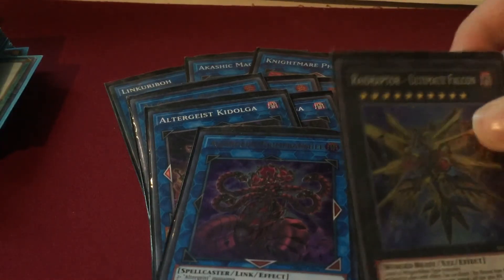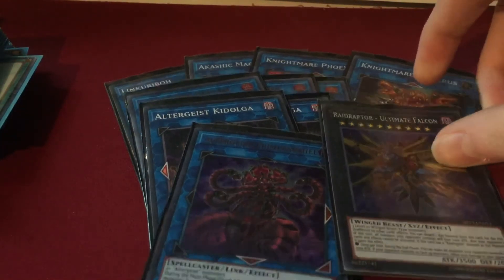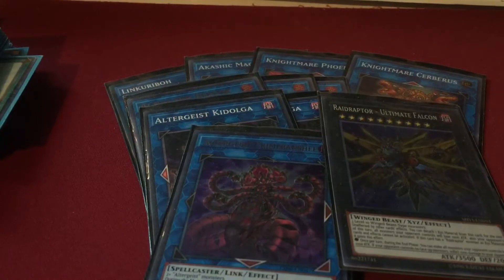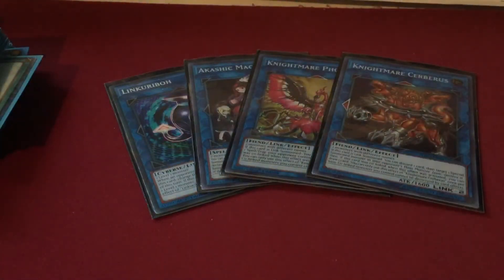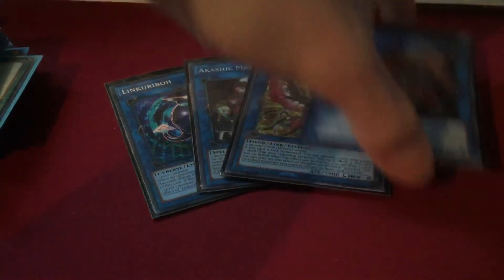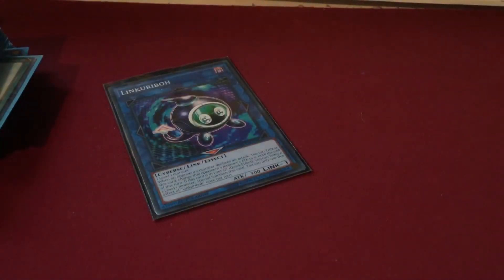Then we have the big chicken — Raidraptor Ultimate Falcon — just for the Waking the Dragon target. You could also run Mist Exterior but I personally just like Ultimate Falcon. Sky Striker has a hard time dealing with it. That does it for the extra deck — only 11 monsters so you can put in whatever else you want. If I could afford it I'd put in a Borreload as well, and maybe an Exterior if you're against a deck that really loves their backrow.